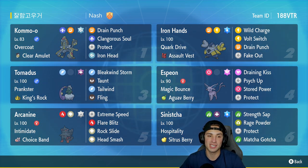Our first Pokemon is Kommo-o with Overcoat and a Clear Amulet, so Intimidate or any other stat drops won't affect it. It's running Drain Punch, Clangorous Soul, Protect, and Iron Head — great moveset. It has the Steel-Dragon typing on top of that to deal with Fairy Pokemon.